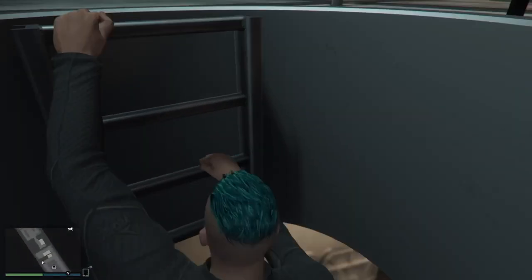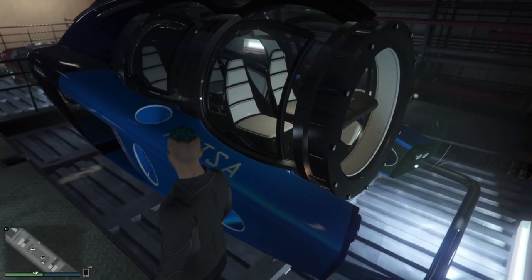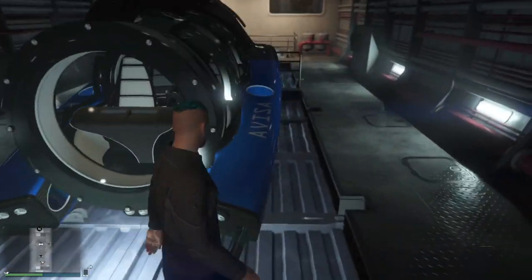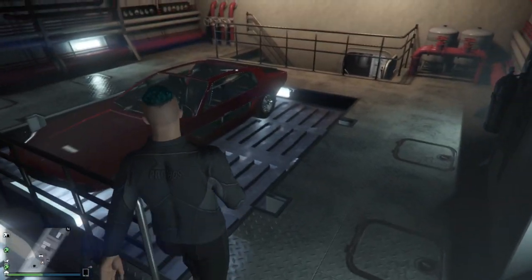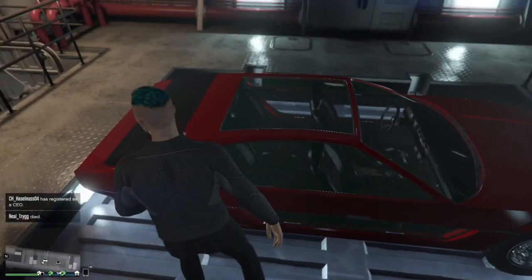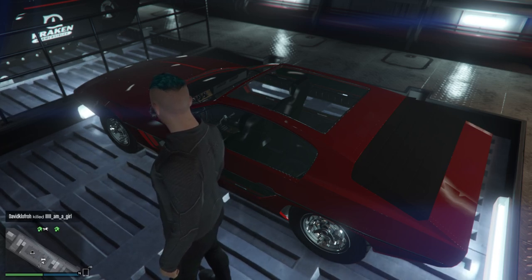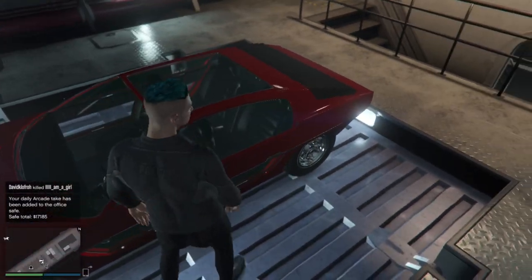Over here is a ladder down to the other moonpool vehicle — the Avisa. It sucks because it goes very slow. It does have a sonar system standard, but it's still not worth it — too slow, in my opinion. You can go with four people and it looks very nice, but just too slow for online. You also cannot modify it at all — no guns, nothing. Over here we have the Toreador, which you can also store in a regular garage for 3.3 million on Warstock. The Toreador has the sonar system too, so it's actually the best for finding crates — it has a boost, it's fast, it has guns.